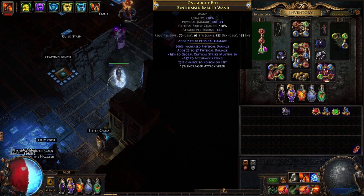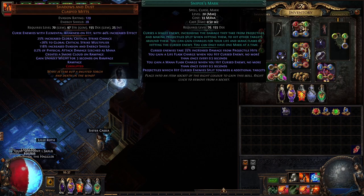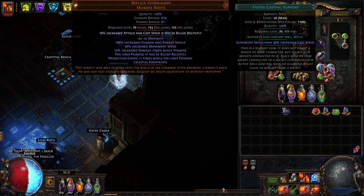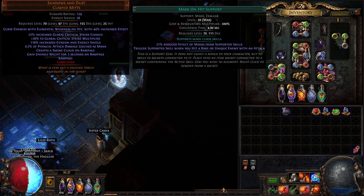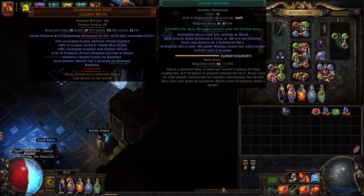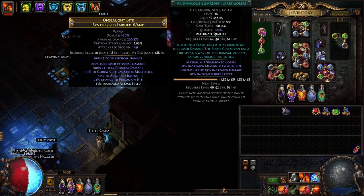For our other gems, we are using Blood Rage for increased attack speed. For our movement skill, we are using Flame Dash with Faster Casting — you can change this to Dash if you'd like. For our curse, we are using Sniper's Mark with Mark on Hit and Lifetap support. Another useful gem you may want is Anomalous Summon Flame Golem, however this is not needed.